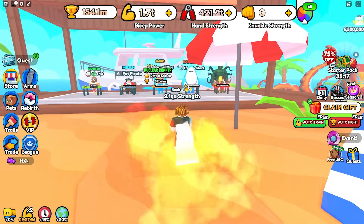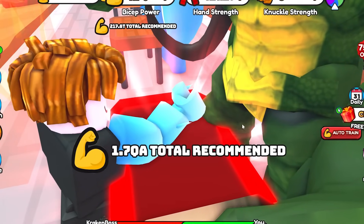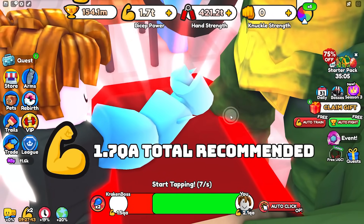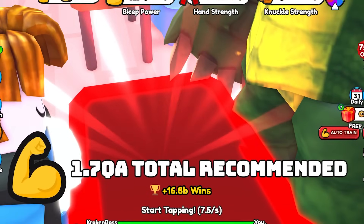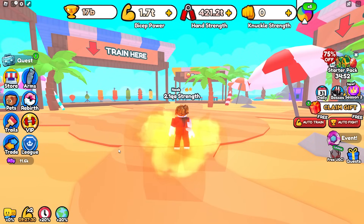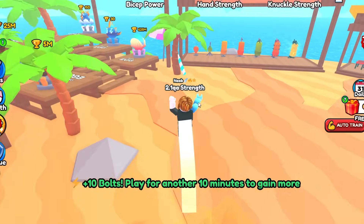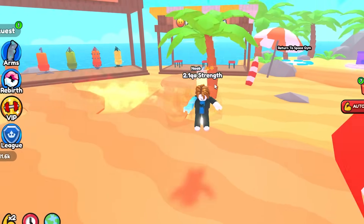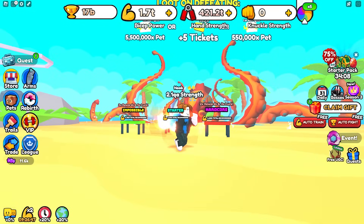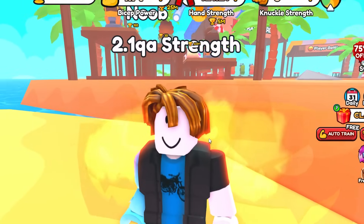We are back and we're at 2.1 QA strength, so I think we should be able to defeat the Kraken boss. Let's go ahead and fight him right now. As you can see, I'm actually doing enough strength to defeat him. This is actually pretty surprising considering this is only inside of the third world and I literally haven't done anything other than use an arm, a trail, and the three pets. Pretty much just goes to show how overpowered these pets are.